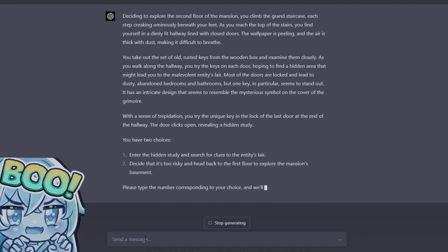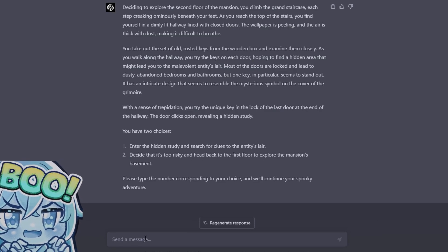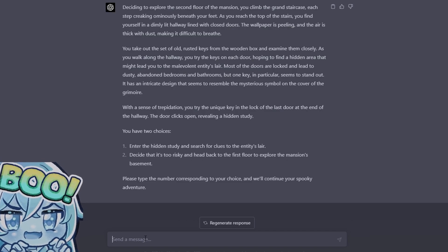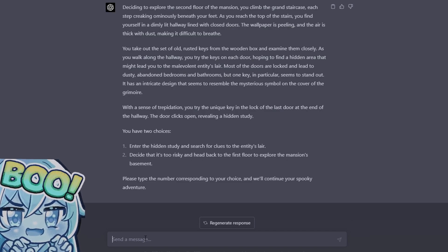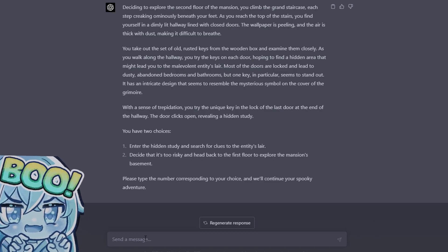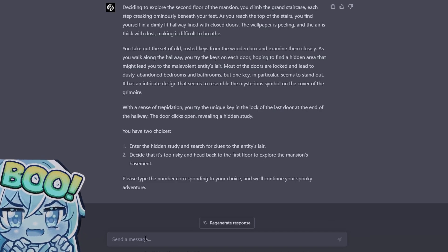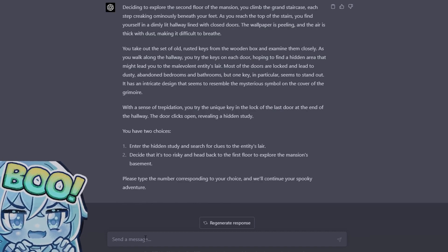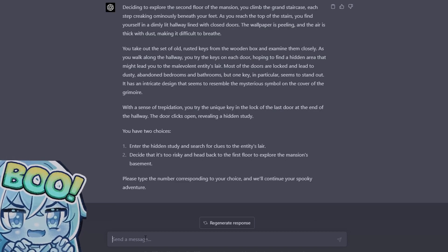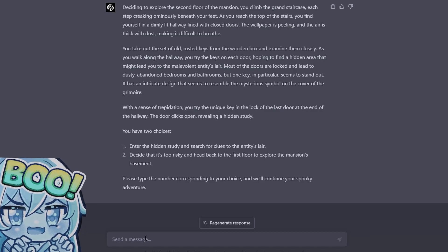But one key in particular stands out — it has an intricate design that seems to resemble the mysterious symbol on the cover of the grimoire. With a sense of trepidation you try the unique key in the lock of the last door at the end of the hallway. The door clicks open, revealing a hidden study. You have two choices: enter the hidden study and search for clues to the entity's lair, or decide it is too risky and go back to explore the basement. What if it's in the basement? Do we go in the study? Okay.